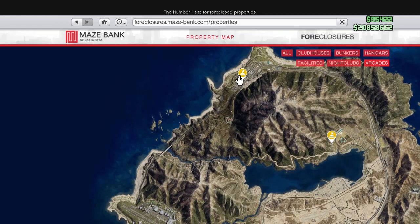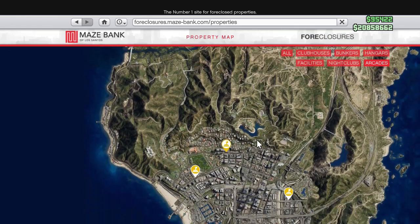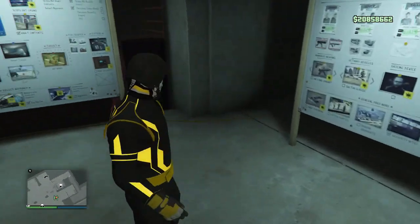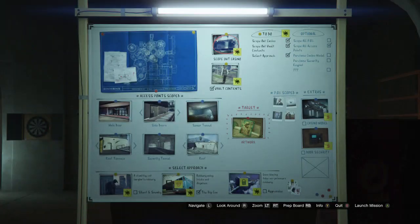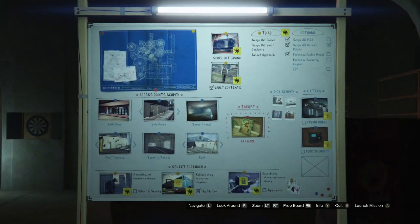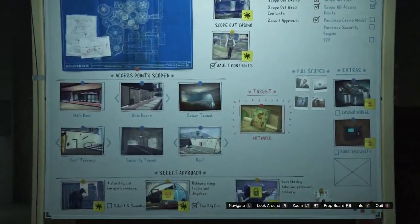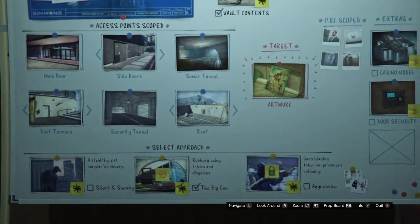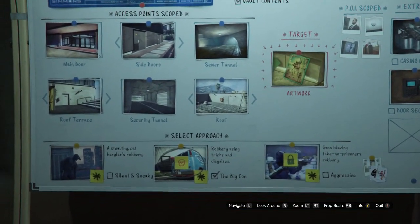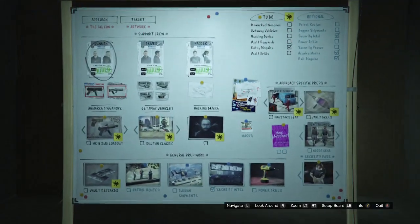This is the cheapest one all the way out here, and this is the most expensive one — as you guys can see, I own this one. After you guys do buy it, if you guys already don't own one, you guys can go over here to your prep board or your setup board. Then you guys are just going to want to finish your to-do or your optional setups, and then scroll to the bottom and see where it says Big Con. You guys are just going to want to do the Big Con mission, and after you do select that approach, go over here to your prep board.